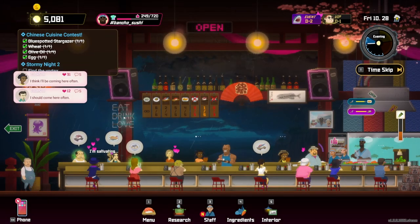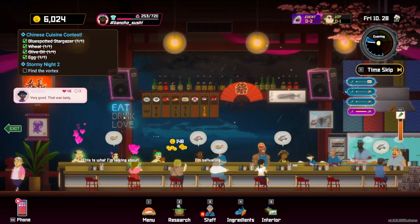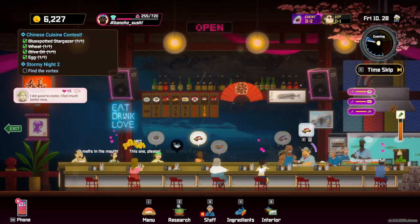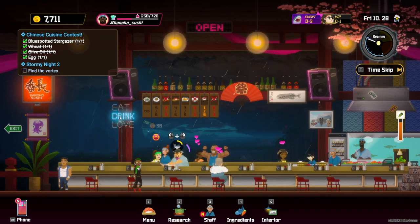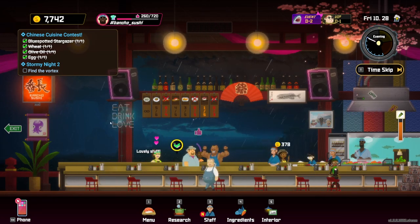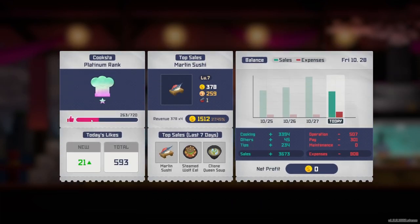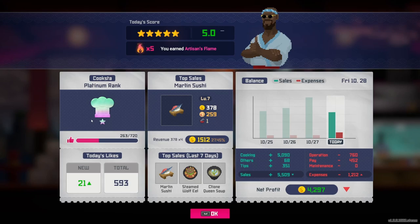Take them over there right away. Let Raul get that plate and grab one of these. Go ahead and get this cleaned up and that's probably going to be it for this evening's service. Let's see how we did. Cookstar rank goes up a little bit more of course, and a pretty profitable evening — 4,000 coins added to our collection here. Let's go on and progress to the next day.